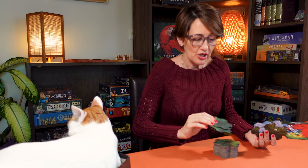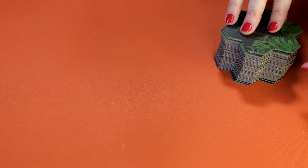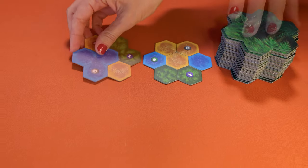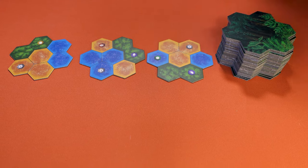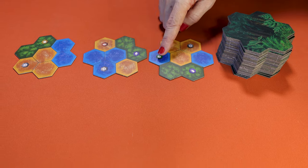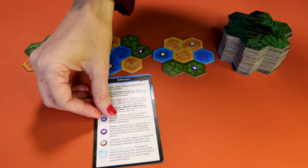Now it's time to set up the game. Start by separating the terrain tiles from the player's starting tiles. Shuffle the terrain tiles and place them face down in a pile, then flip the top three tiles. Each tile has three types of terrain: forest, river, and marshland. There are also icons which I will explain later. For now you can keep this help card next to you to remind you what all the icons mean.